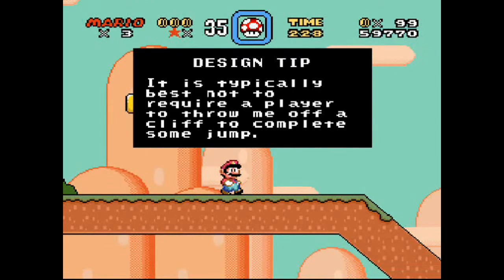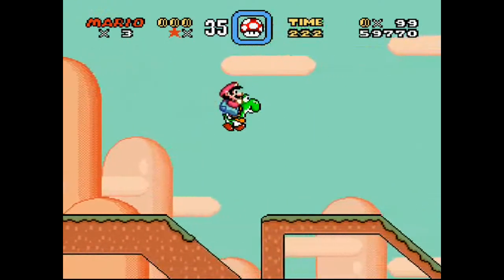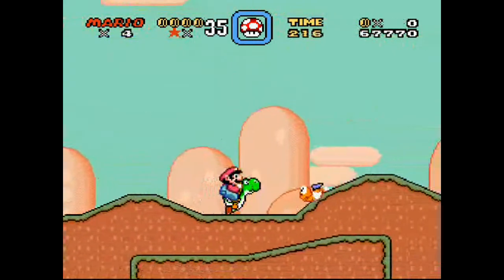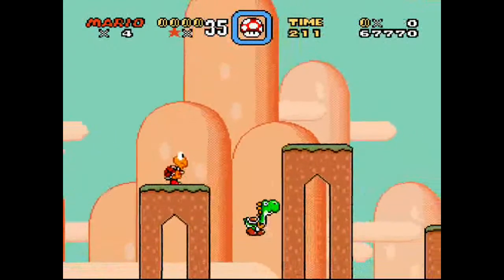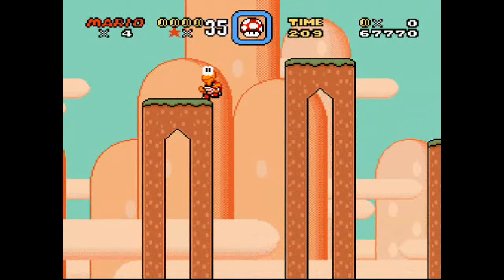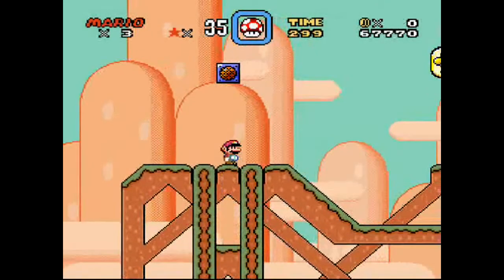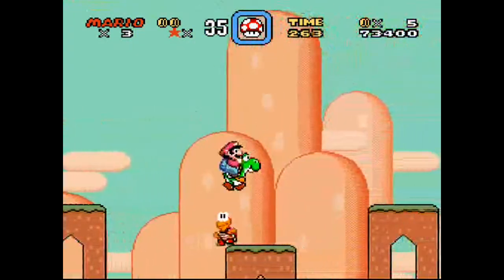It's typically best not to require a player to throw Yoshi off a cliff to complete some jump. These critters are expendable — they just keep breeding like crazy, you see eggs coming out all over the place. Oh no, I just fell right in the hole — I panicked there. Dang you, turtle! You pop out over there. Okay, we're back over here.